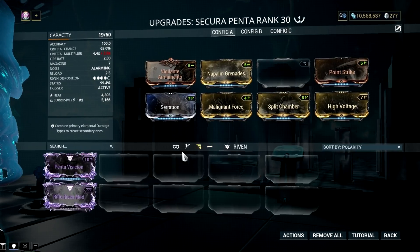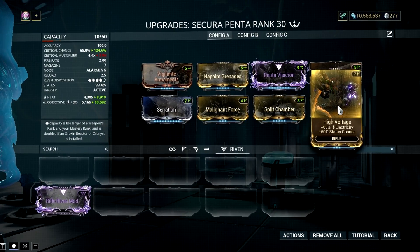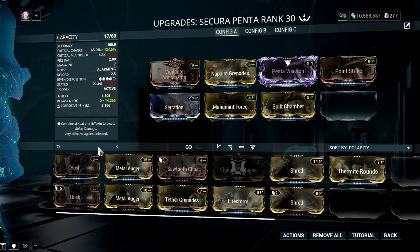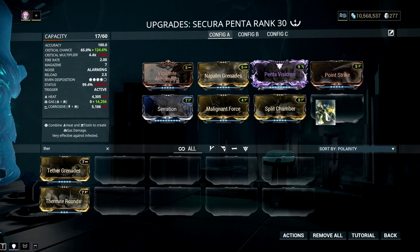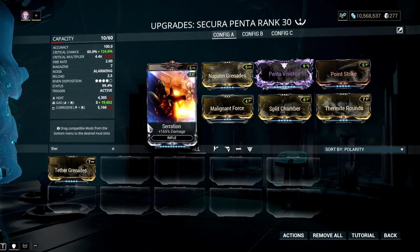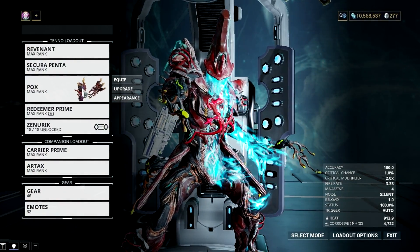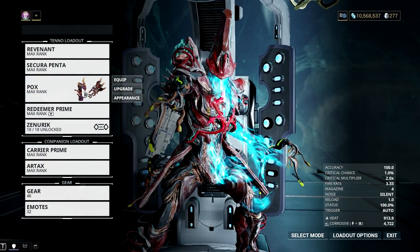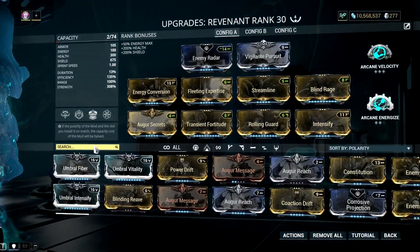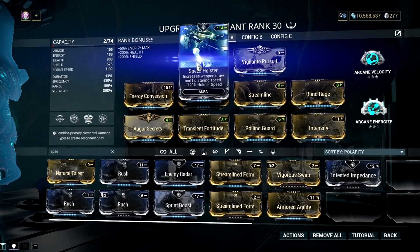When I have that Riven, the corrosive element is quite good and I can deal with level 100+ enemies with ease. But for a Rivenless setup, corrosive would take a couple of shots to take down level 100+, heavily armored enemies. But we can make some adjustments. Let's take an armor-stripping weapon like the Pox, and then we can mod our Secura Penta with the gas element. Lastly, we can add Speed Holster on our Revenant so that swapping between our primary and secondary weapon will be much faster.